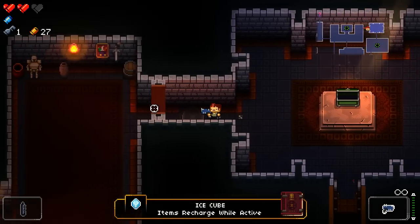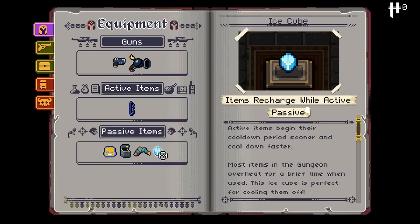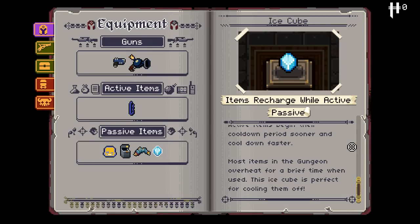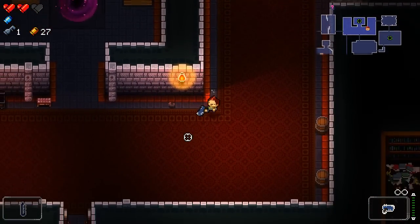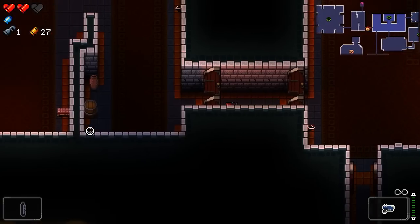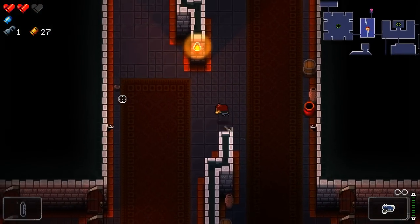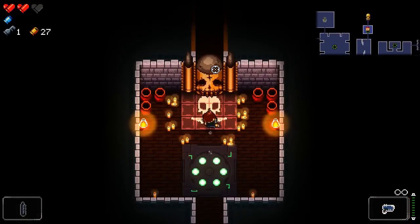Ice Cube item — items recharge while active. Active items begin their cooldown period sooner and cooldown faster. Interesting. Well, I need to get a good active item then I guess, because the one I currently have just sucks a lot — I'm not using it ever if I can help it.